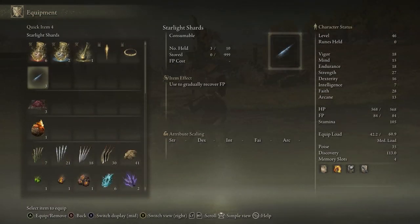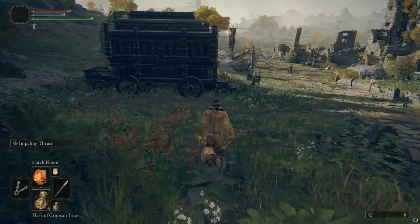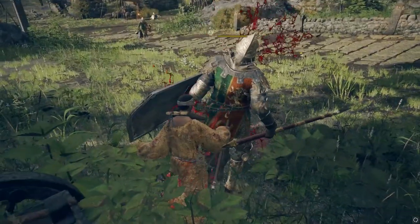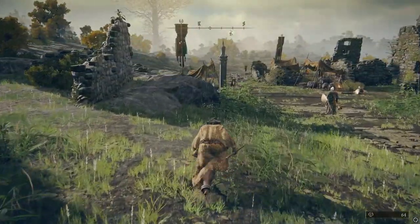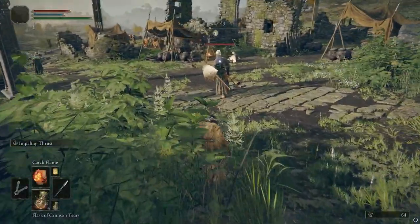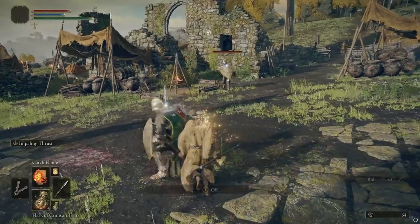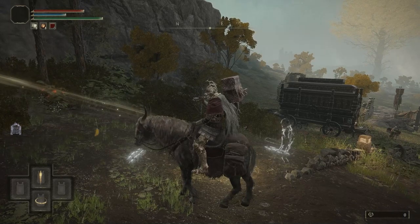From there you want to get the map. You can see that stone pillar right there — that's where the first map is. We're going to get that because I want to be able to show you the spots on the map. We're also going to get the second piece of the map for this area as well.